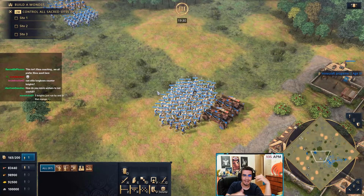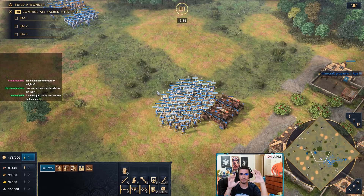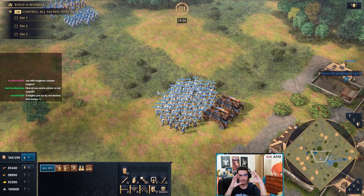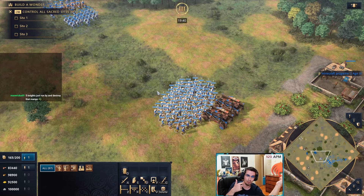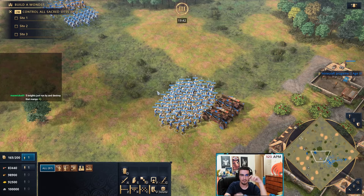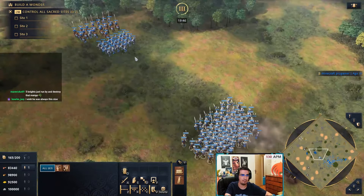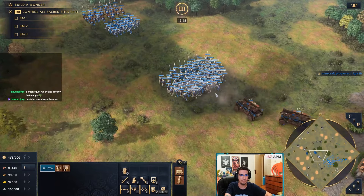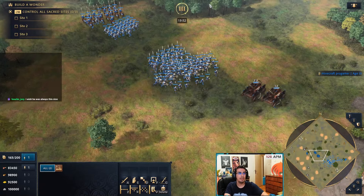This is why Abbasid typically plays a lot of infantry and then starts making siege — the Abbasid army is very strong and the only things that can beat it are enemy mangonels, pure archers, or something like that. You want to cover whatever is possible to blind-counter your comp completely.